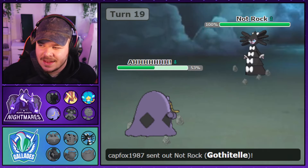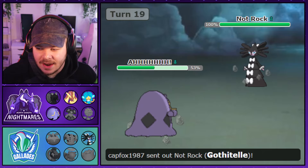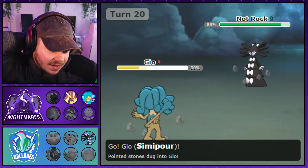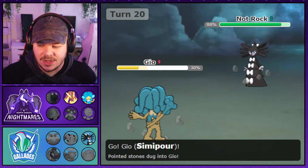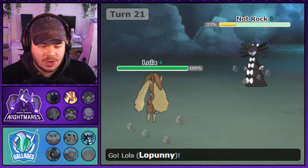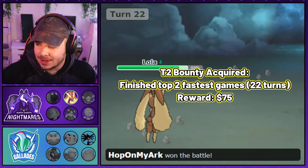Now it's Gothitelle against my Swalot, Simipour, and Lopunny — but it's not over. He goes for Psychic Noise, a really good play, so Swalot goes down. I could go into Lopunny, but Simipour is faster and the damage from Crunch is really necessary even if I don't get the KO. He takes a lot of damage and I die to Psychic Noise, but at this HP range a U-Turn from Lopunny should be enough to finish — I click the button and we pick up a narrow victory in week one.